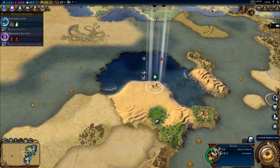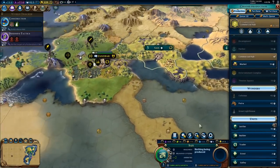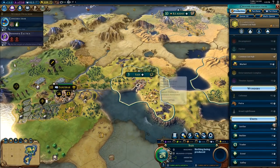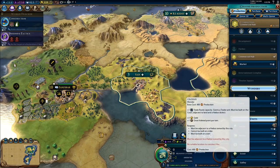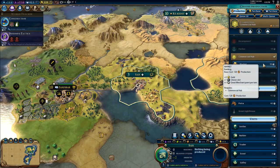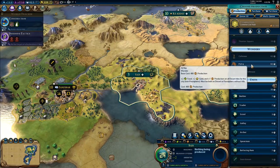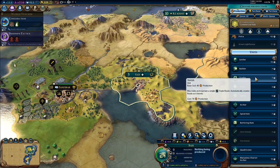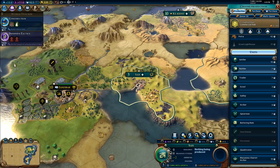We're now up onto the shore, so I'll go there next. This is going to be my next point. Choose production — what have I produced now? I've got the commercial hub. We can build a market right there, get great merchant points per turn. We can build Petra. We've got another trader there, which will start opening things. Another settler — that would be good.